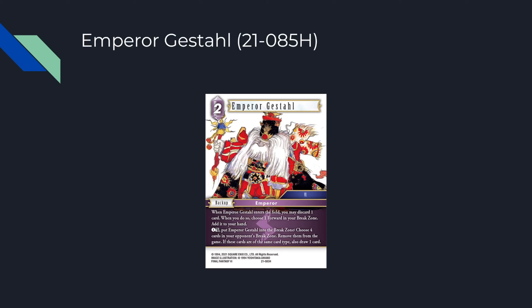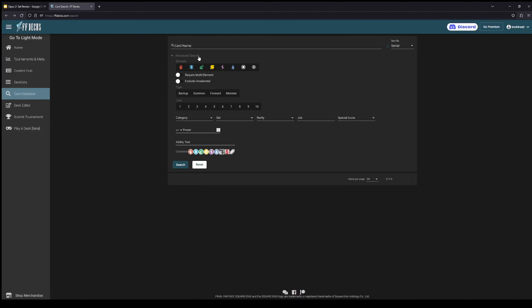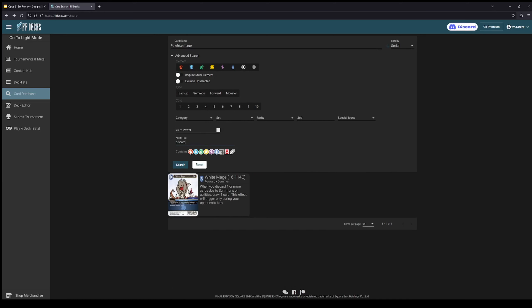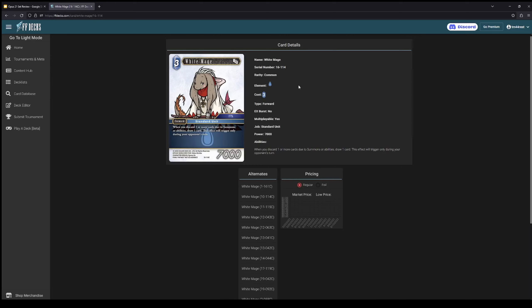So this triggers the Black Mage, or something like the three CP White Mage from water — the Opus 16 one — that says when you discard a card due to any summon or ability, you draw a card. So theoretically if you have that White Mage in play and use this backup, you get to return a card to your hand and also draw a card.